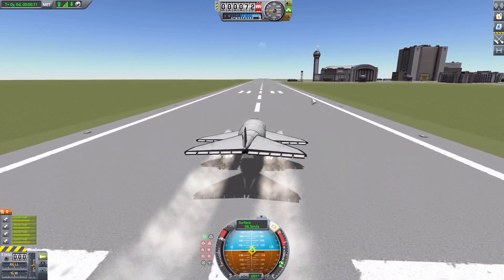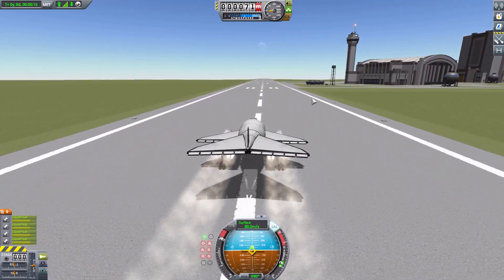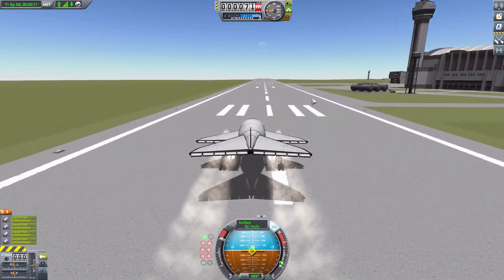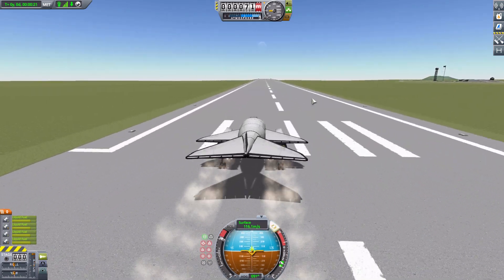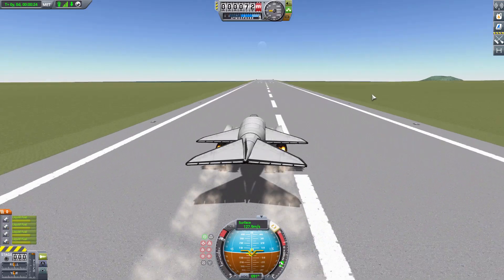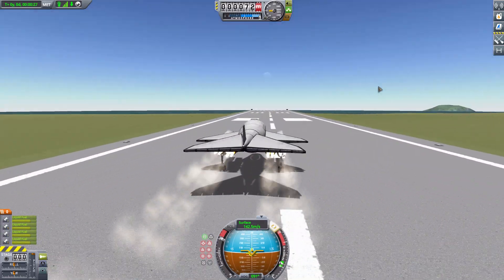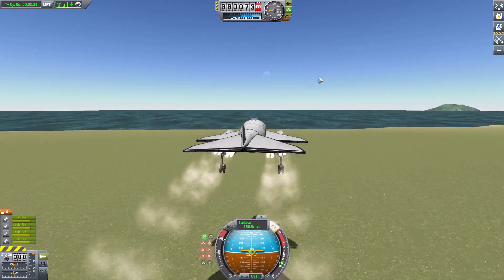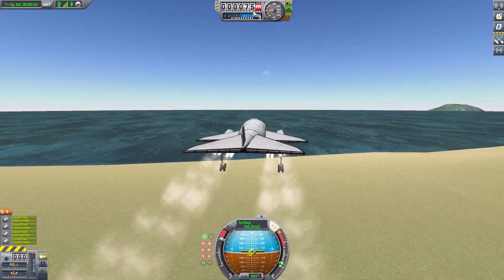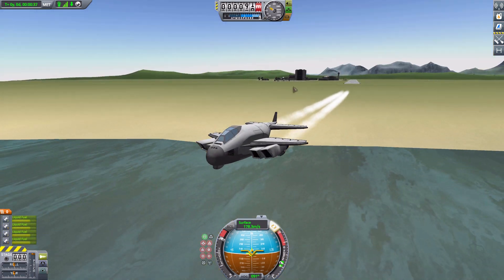I also need to fix the landing gear — it kind of wobbles on takeoff — but you know what, it's still functional, which is always a feat for me when making planes considering my usual track record. Pull up — there we go — we're popping a wheelie. This is as good as it gets. Once we get off the runway, there we go.